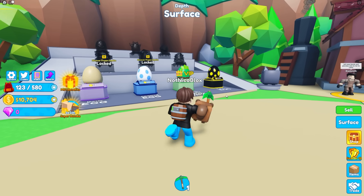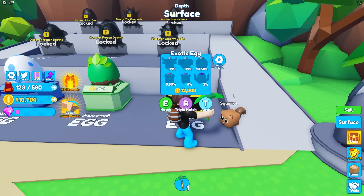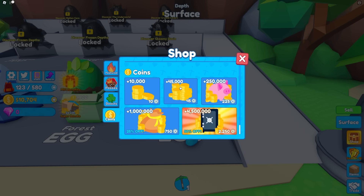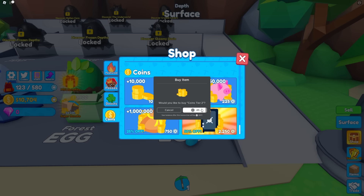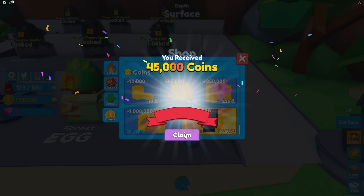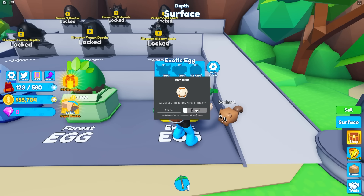Let me check the timer real quick — we've already used five minutes. Five minutes has been up, Zoe! Five minutes? Oh gosh! I don't think I'm gonna get this exotic egg, but I'm gonna need to buy more coins to hatch that. This time I'm buying 45,000 coins, which only costs 45 Robux. I'm spending a lot of Robux, guys. So if you want to watch more like this, please subscribe! Make sure to subscribe!